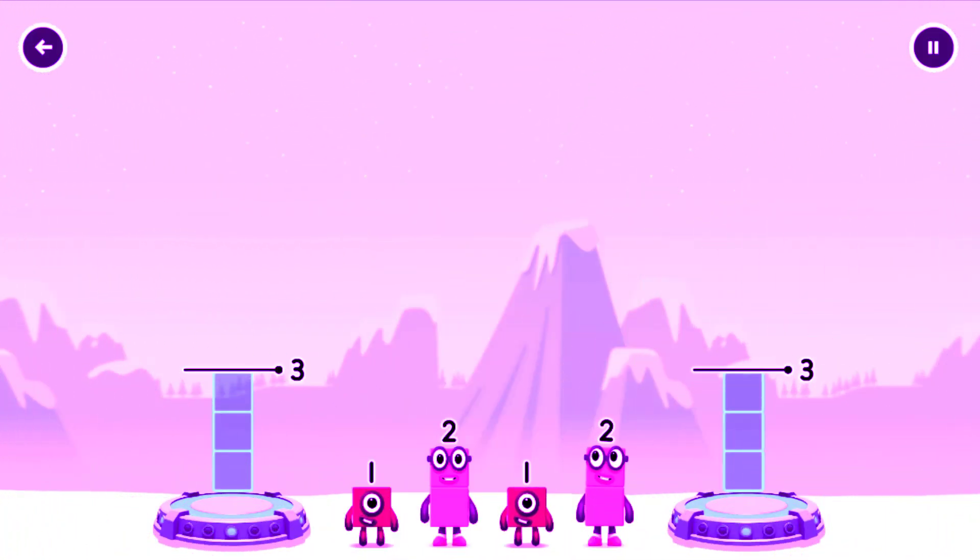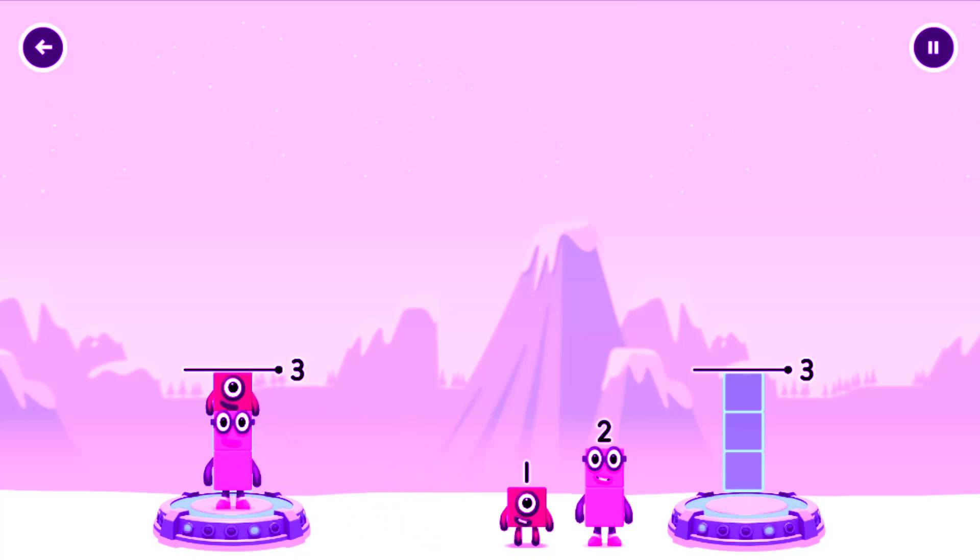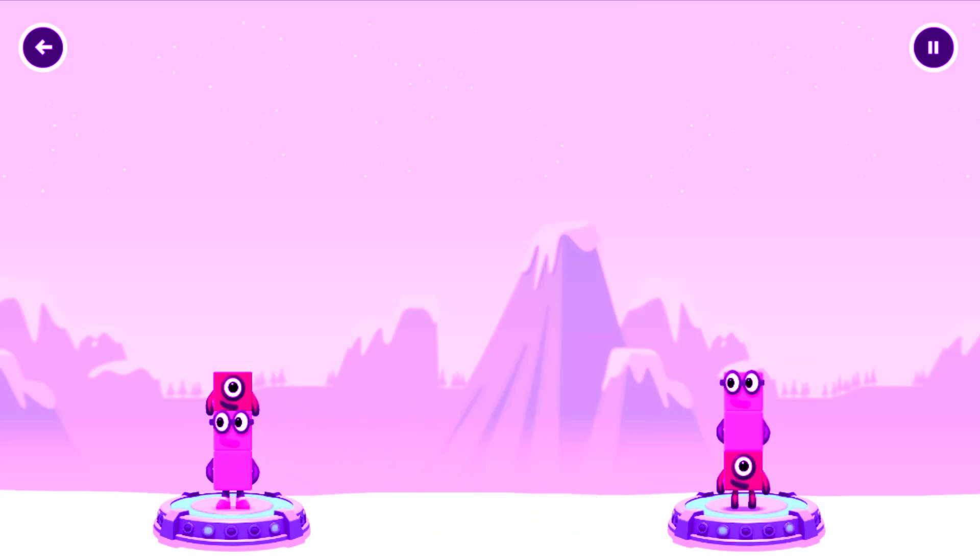Share the number blocks evenly to make two groups of three. Two, one, one. That's right! Two plus one equals three.